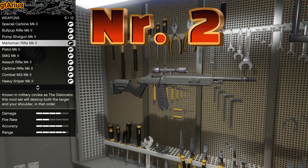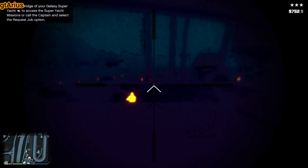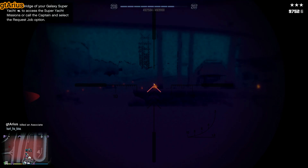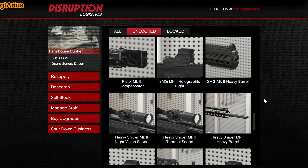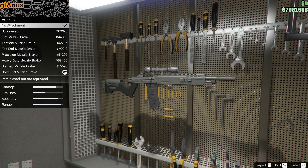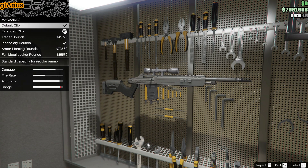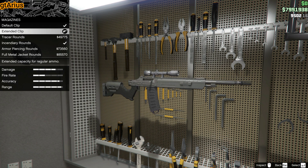Must-have weapon number 2 is the Marksman Rifle MK2. You want to equip it with the Heavy Barrel and the Muzzle Brake as well, along with the Zoom Scope and Extended Clip. And you've got yourself an automatic sniper — ideal for short-range encounters.